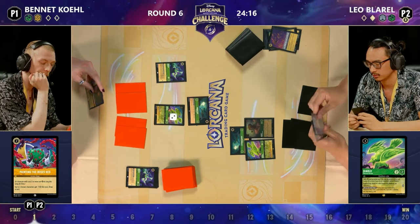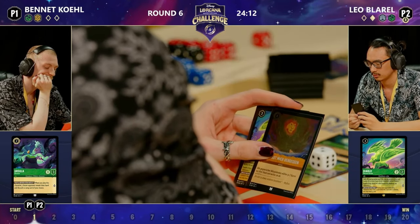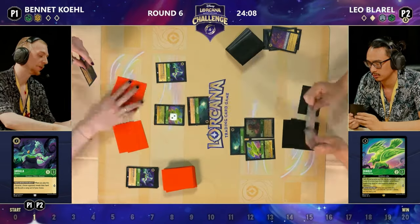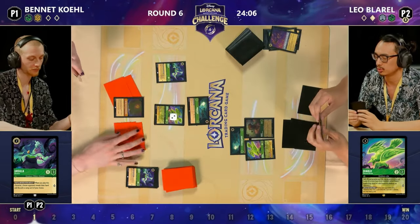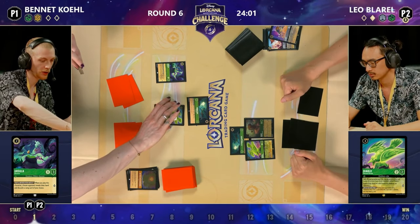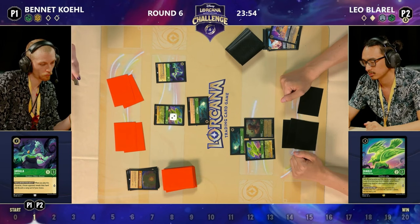'You Have Forgotten Me' — a four-cost action which discards two cards from your opponent's hand. Bennett is holding two, with four ink available, and Leo has two cards in hand. Mufasa is going to open the skies and speak: 'You Have Forgotten Me' — discard two cards, please. Really, really nice play from Bennett. The last card Leo has in hand is a Diablo — of course if Leo tops into a Floodborne, it would be gone.